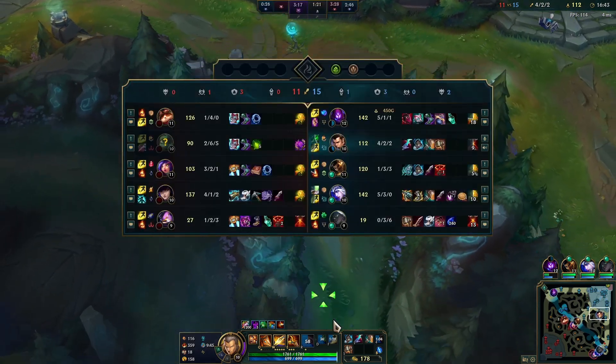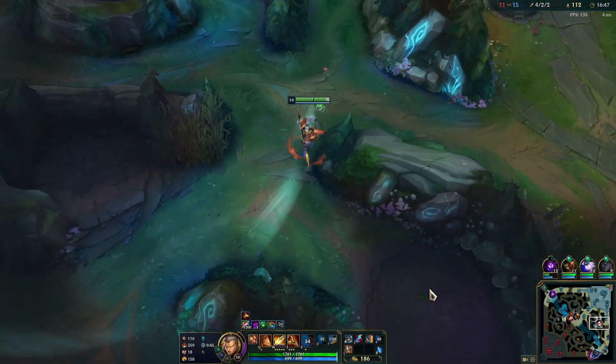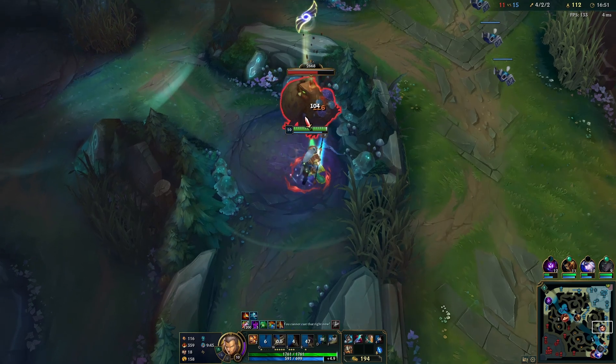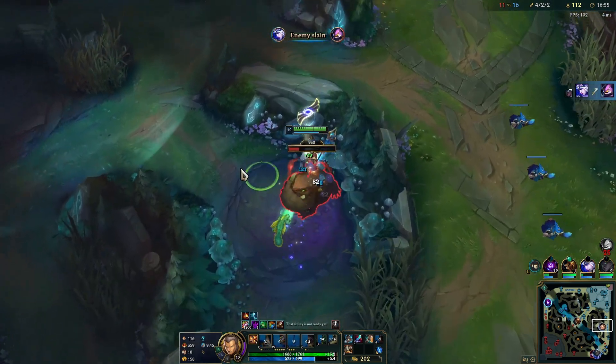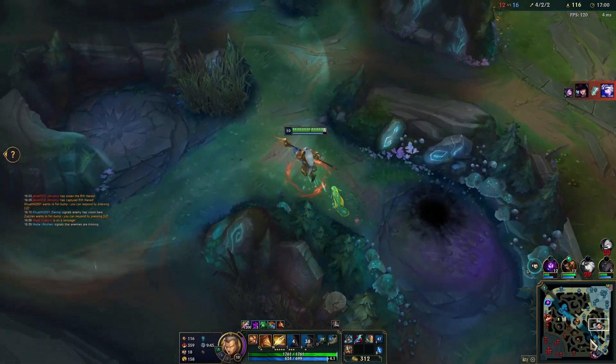He does outscale us with Amumu, but with Xin Zhao you get outscaled — as long as you know how to engage and disengage, you're relatively okay. E is giving us attack speed, which is good — so you really want to play around your E.